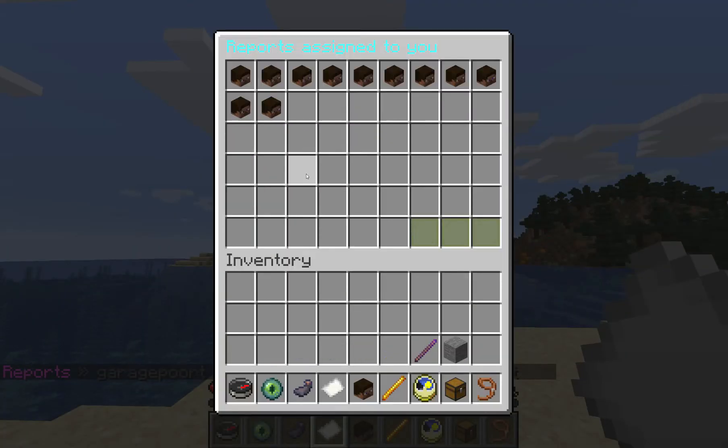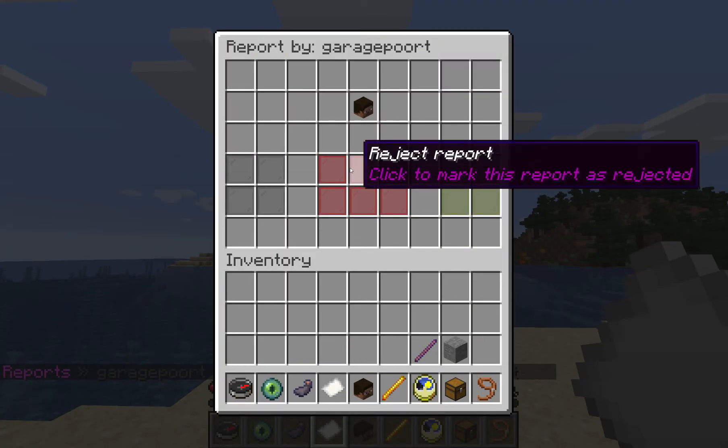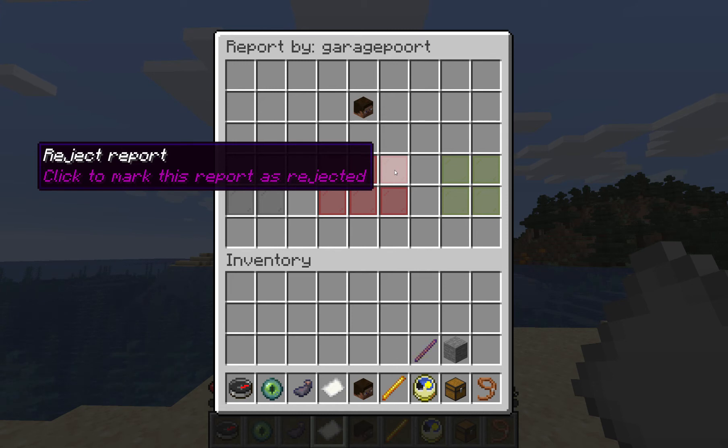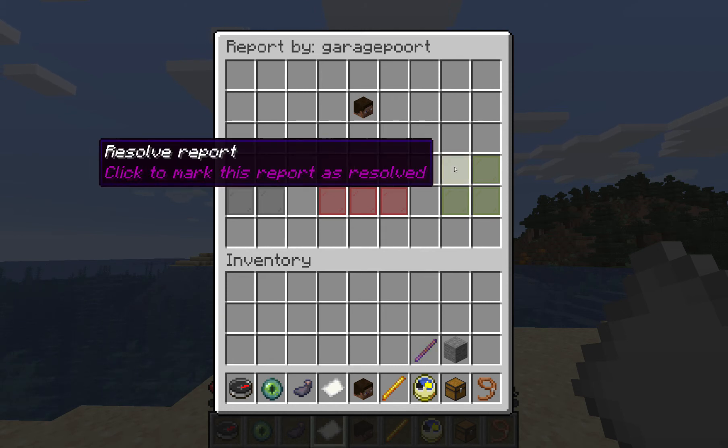The two other options are reject the report or resolve the report. Rejection can be for whatever reason — maybe somebody is just spamming reports, or it was a suggestion rather than a report. You can reject it and it will get placed into a 'rejected' state, which means it's closed and no other work is needed. Resolve is also an end state, but it just marks the report as having been resolved by the staff member — the player is happy and everything is back to normal.